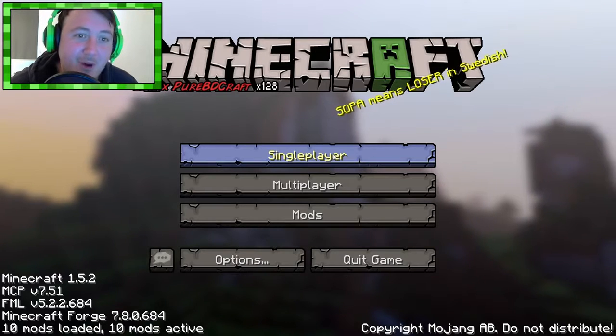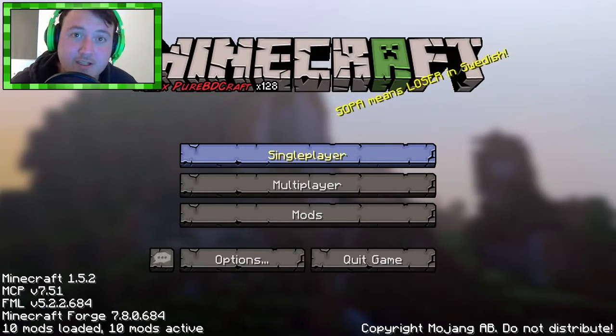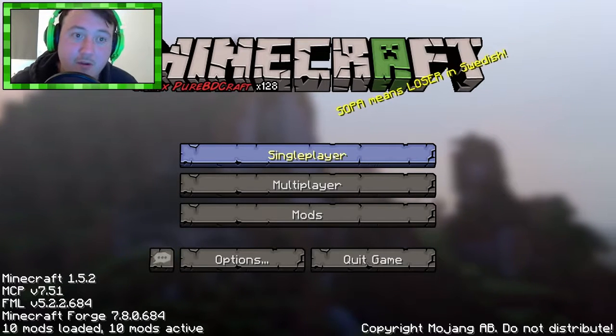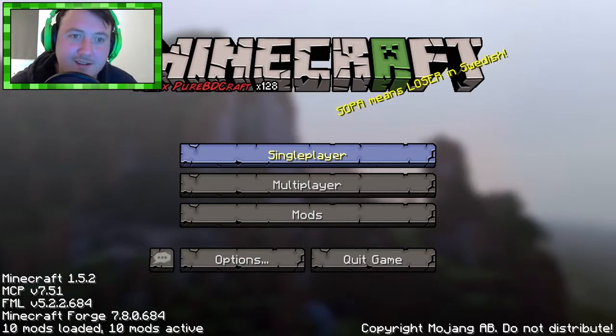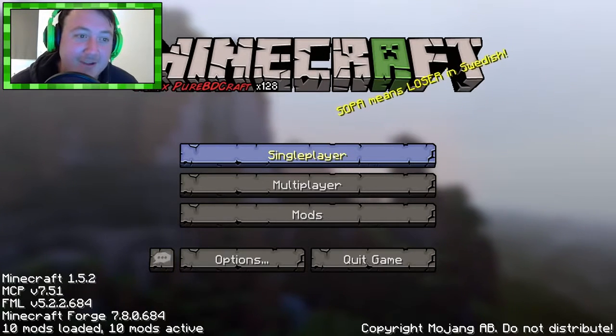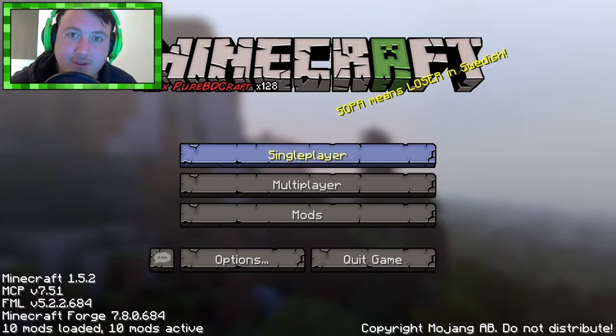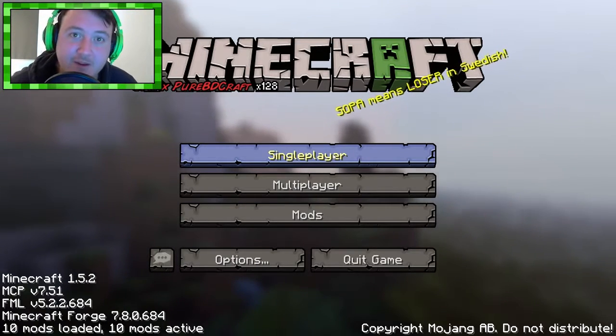Mo Creatures is a mod that, you can probably tell by the name, adds a whole plethora of new creatures to the game. You have so many new creatures — there's fish and bears and even ants that steal your food if you drop food on the ground. So it's just going to breathe a whole lot of life into the game, and that's really what we're going with for this first series.